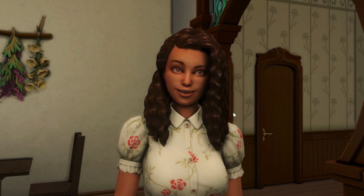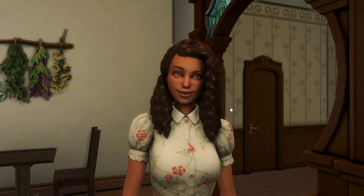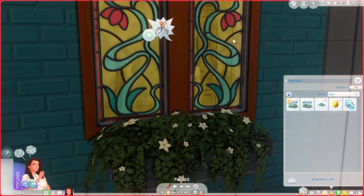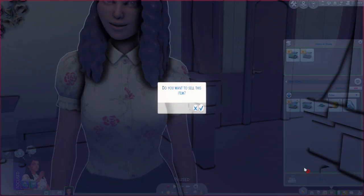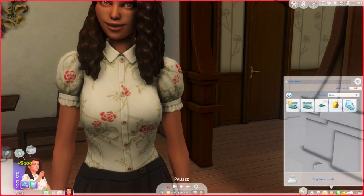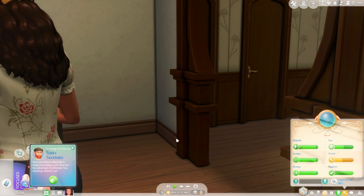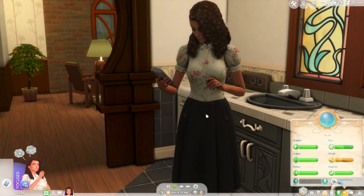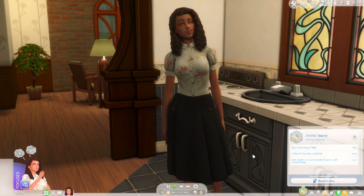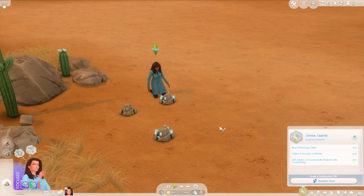Suzy's face kind of scares me — it looks like it has evil intentions written all over it. But she got her harvestables and also got another frog which I was able to breed and sell. I checked in build/buy and the crystal machine is 650 simoleons — we don't have enough yet, so we'll need to do that after work.